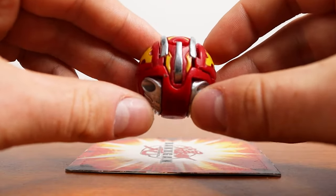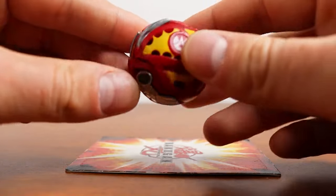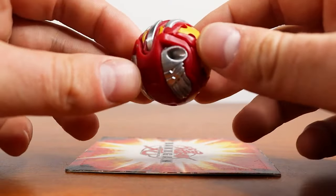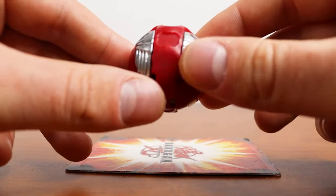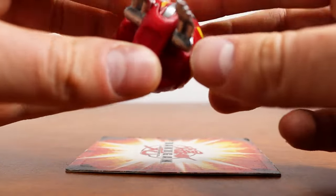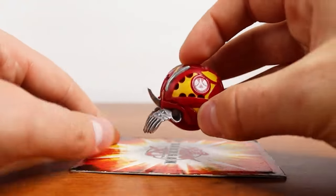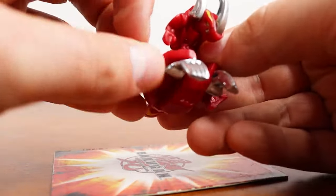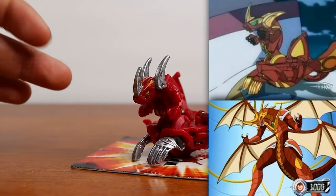Up next we have Lumino Dragonoid, which is the evolution of Helix Dragonoid. And these guys are super similar — there's more yellow in Lumino, but the designs are almost identical. The only difference is he has these chrome horns and feet that make him different, but other than that they're like almost the same Bakugan. I'll go ahead and pop him open — mine does like to kind of open on its own here. And yeah, that's Lumino. He looks hyper similar to Helix: same wings, similar horns, similar feet.